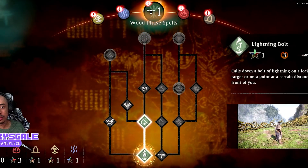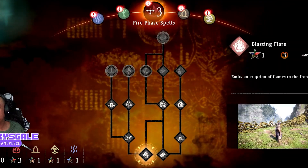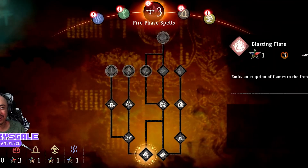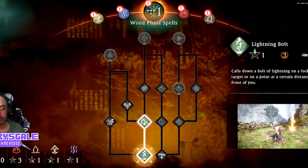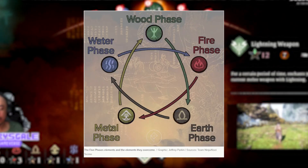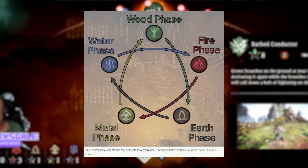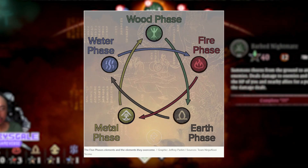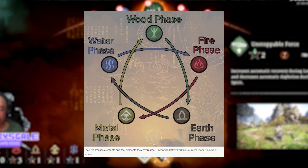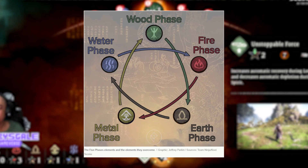Lastly, number 5: like other games with elemental affinities, there are elements that deal stronger damage — take note of this, as it could be a game changer. I'm looking at you, Lu Bu. Here it is: Wood beats Earth, Earth beats Water, Water beats Fire, Fire beats Metal, and Metal beats Wood. So if you are having difficulty reducing the spirit gauge of an enemy, try using wizardry spells or weapons with an imbued elemental affinity.